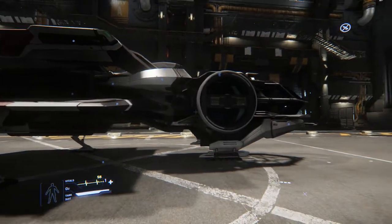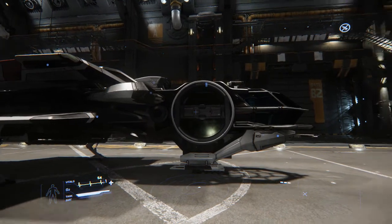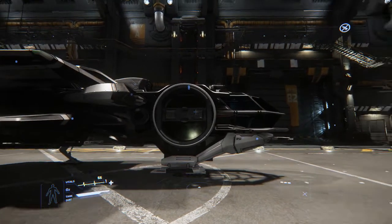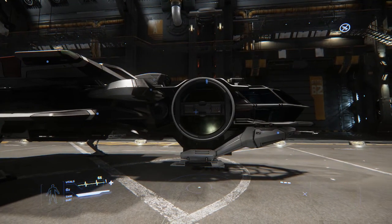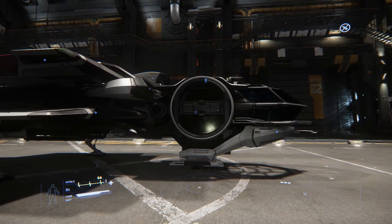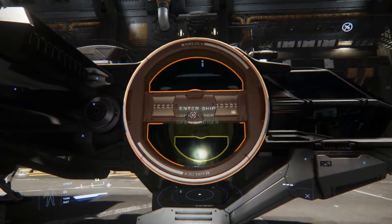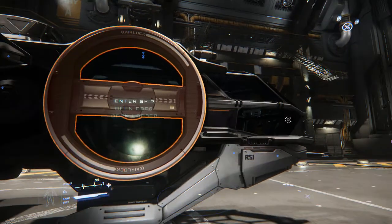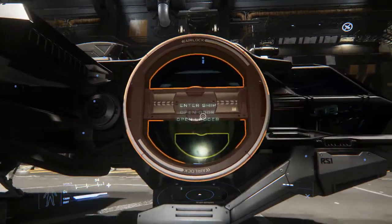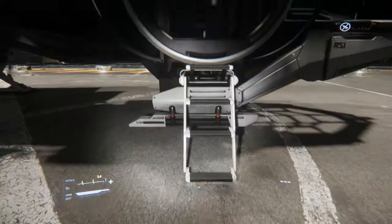There is an in-game currency. If you decide you want to get into this, they start you up with about 1,000 United Earth Credits. There's a referral code in the video description — it'll actually get you another 5,000 if you want. Let's go inside the ship for a minute. You hold F to interact with the world — they call it choosing your inner thought. I can open the ladder, open the doors, or enter the ship.